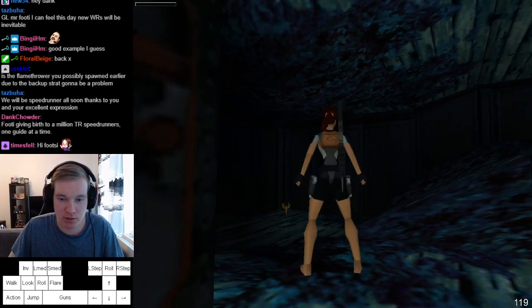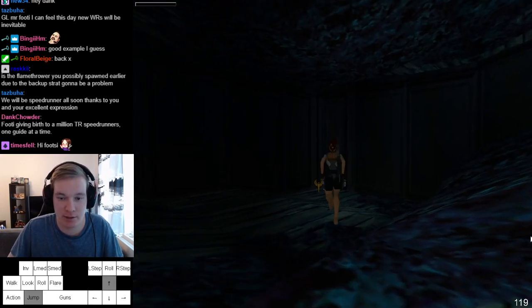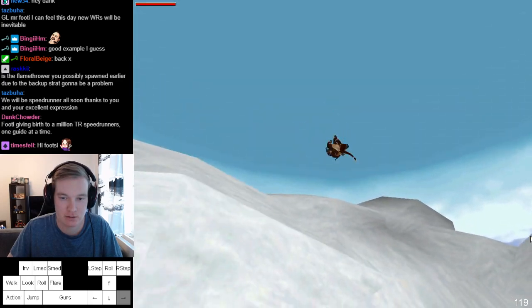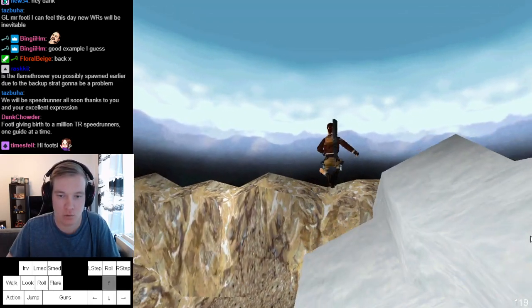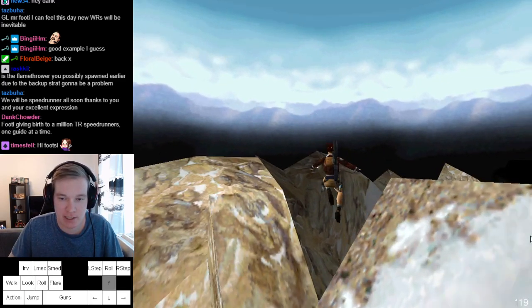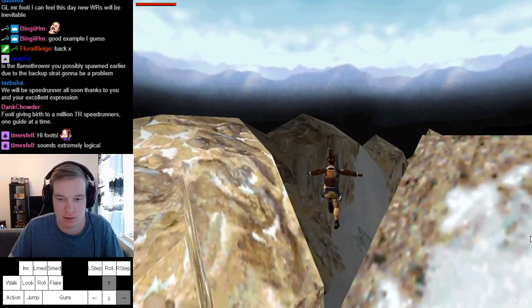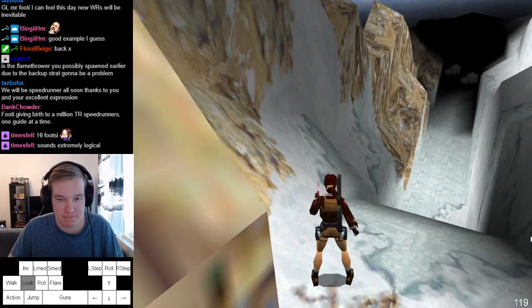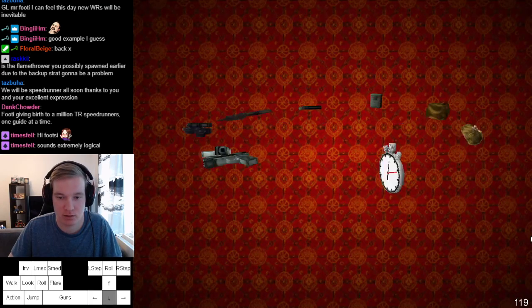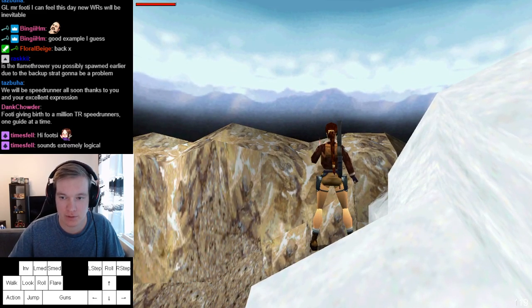Here you wanna do just running jump, jump, and then running jump just at the edge of this little triangle, and then you will land on this pickup. Then you wanna hold jump right, action, take a flare, walk and jump. Now you can use a flare here if you want, but what I like to do is tap look so you can see her arms.